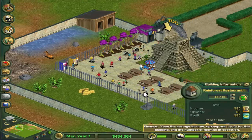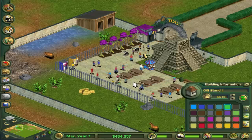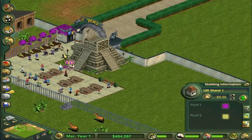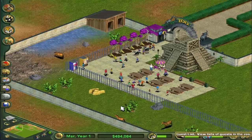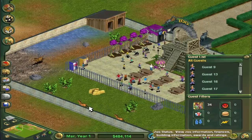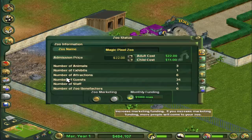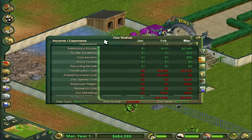For the restaurant you can see profits and that sort of thing. We can do the same with the gift stand — make it purple and that light color. Animal happiness is 99, so they're very happy. The zoo rating isn't very high yet but it will obviously get higher. We have zoo marketing on, which is good. Our admissions income is 2000 and it will only get better.